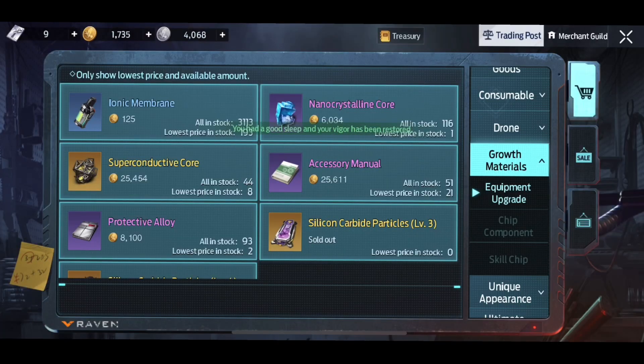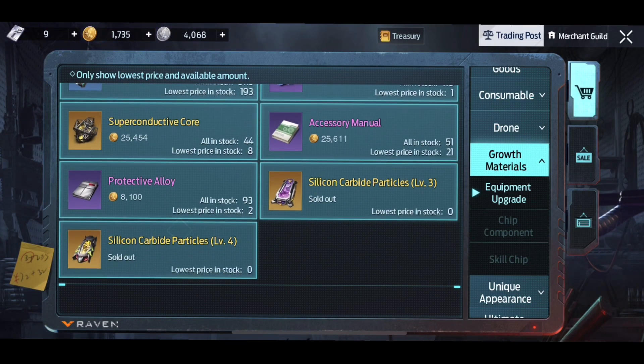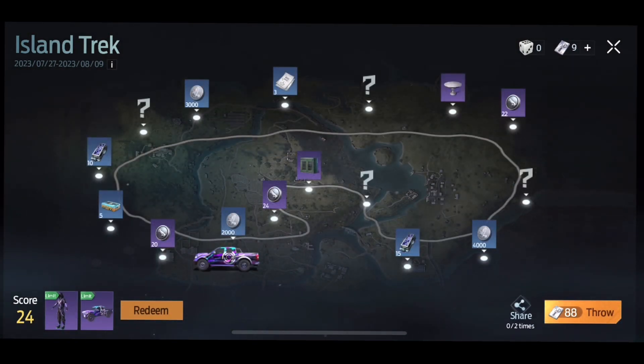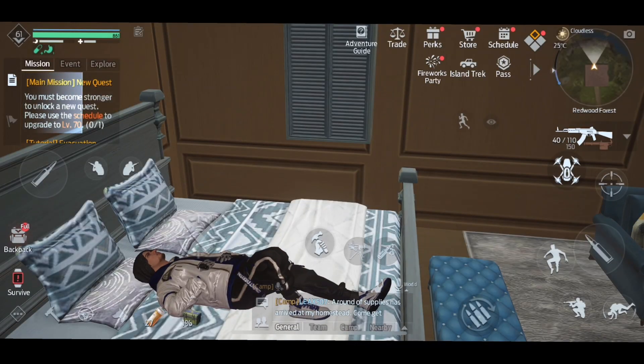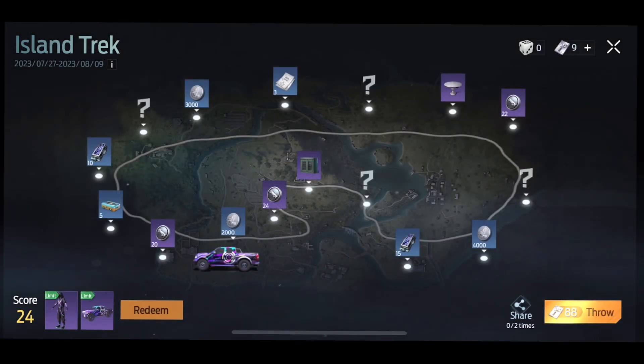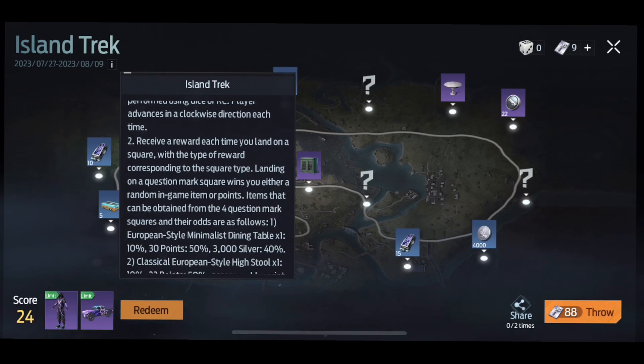If you guys save your redeem points and buy nothing but those, in the next week you should have anywhere from five to ten of those, which is 150,000 to 300,000 gold. That's just going to set you up for getting gold heavy weapons, gold equipment, or if you just want to save your gold for skill chips, it can really help you out for almost anything you need.